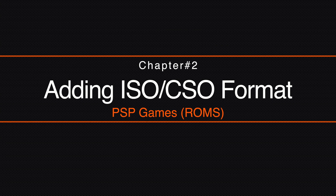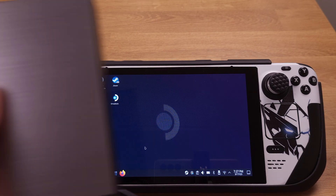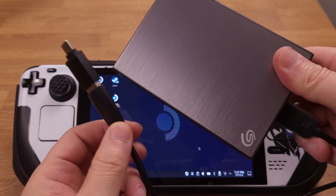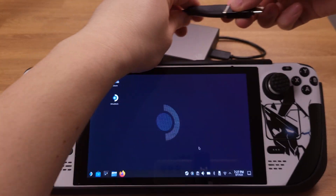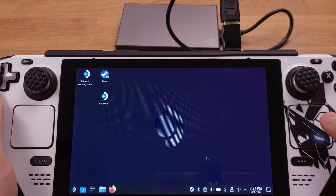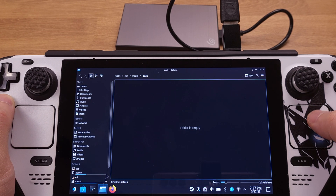Now that we have EmuDeck and the PSP emulator installed, we can start adding PSP games to the system. All my game ROMs are on an external hard drive, so I will plug it into the Steam Deck and copy the PSP game ROMs onto my Steam Deck SD card. Keep in mind the Steam Deck's SD card cannot be recognized on a Windows PC or a Mac, so there are several methods for transferring game ROMs from a PC, but for now I'll use the external hard drive.